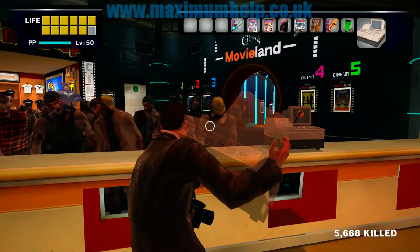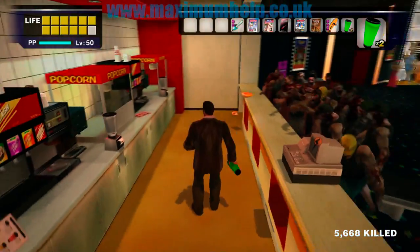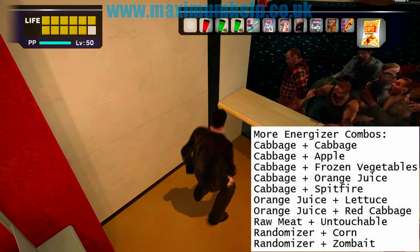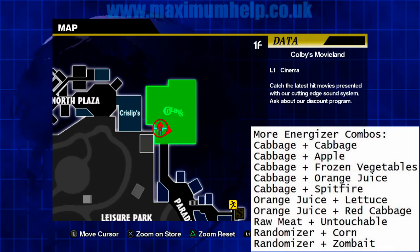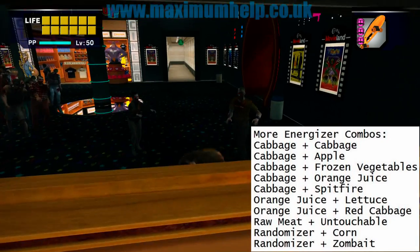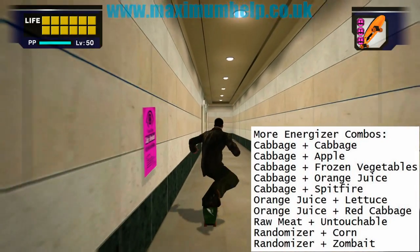Note how there is a two-time sign next to the ones that last twice as long. Here are some more recipe combinations for creating the Energizer Juice. And it should be noted that almost every food in the game can be found at the supermarket in the North Plaza. But the trick is to find the right ingredients near a blender, and this video shows you how to do just that.